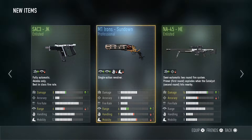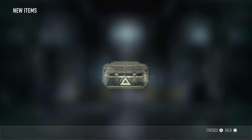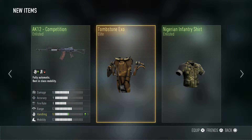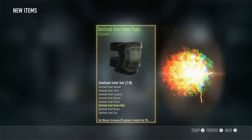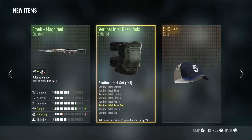We got the IMR Iron Shut Sundown, which I don't have a different variant of, which is really cool — plus two in range, minus one ability, minus one handle. That's pretty cool. Eight of these left. Elite — we got the Tombstone XO, haven't had that one yet.